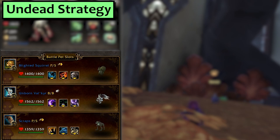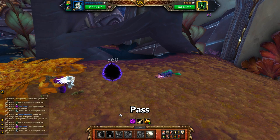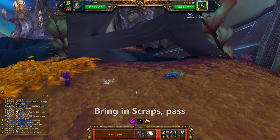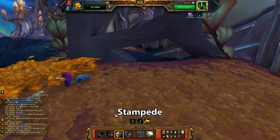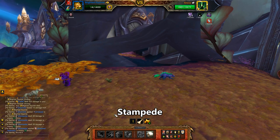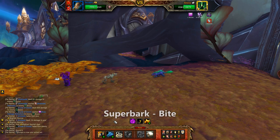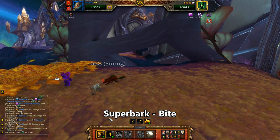Last, Undead. My first slot is a Blighted Squirrel with Stampede, second is an Unborn Valkyr with Curse of Doom and Unholy Ascension, and third is Scraps with Superbark and Claw. Start with the Squirrel, pass, and he swaps in your Valkyr. Use Curse of Doom, then Unholy Ascension. Bring out Scraps, pass the round and he void portals in your Squirrel — use Stampede. He might kill you first, but you get an Undead sheet round so you get at least one full turn of Stampeding Zombie Squirrels. After the Squirrel dies, use Superbark, then Bite. Winning on your Undead Immunity round still counts as winning.